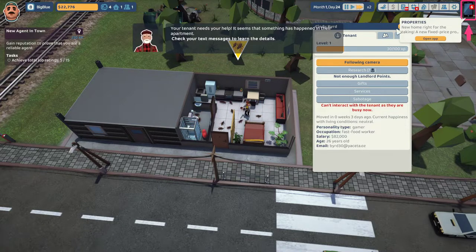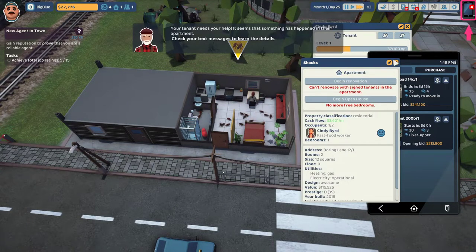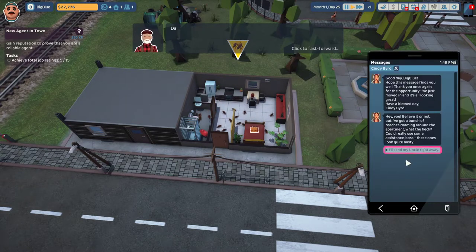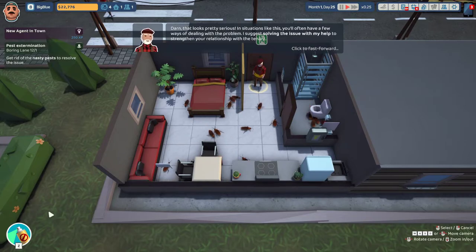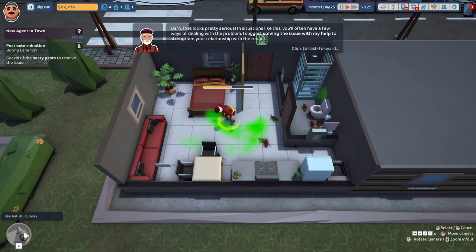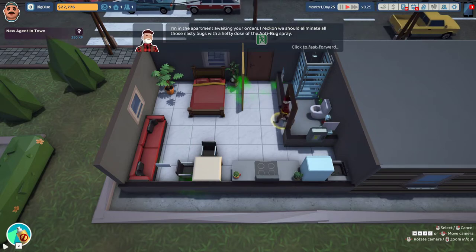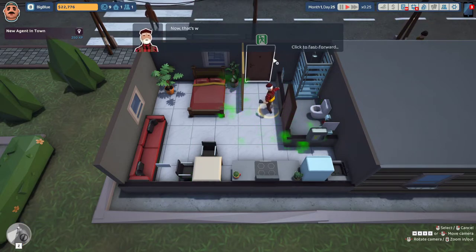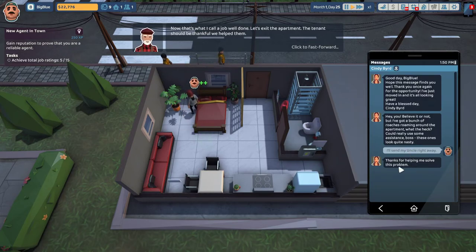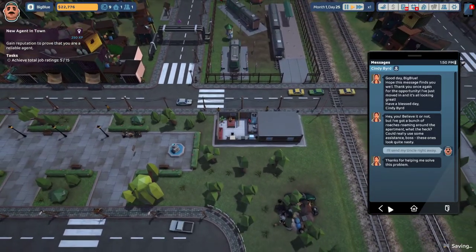It seems that something has happened. Landlord points is a secondary currency that can be spent on various items, gifting, sabotage, and services. You can obtain landlord points through: a successful end of a lease, tenant renovation requests, an elite contract job, using Uncle Steve to help tenants. Keep in mind the quality of your service usually translates into the number of landlord points. Click the text message. Darn, that looks pretty serious. In situations like this you'll often have a few ways of dealing with the problem.